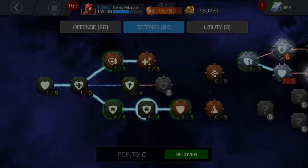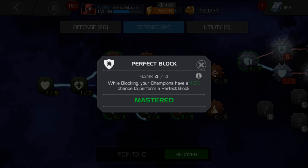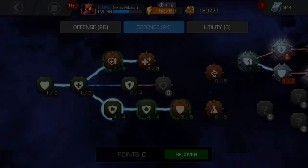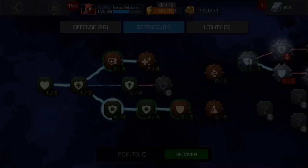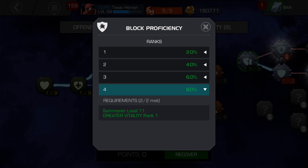Stand Your Ground resists a block break by 50% — I maxed it out, mainly for those fights in Alliance War where you can't parry due to stun immunity. Perfect Block is also a really good one — it's only 4% but it's effectively a bit better than that because each champion has their own separate block proficiency. My block proficiency is at 8% because I have that one maxed.